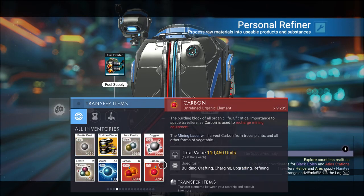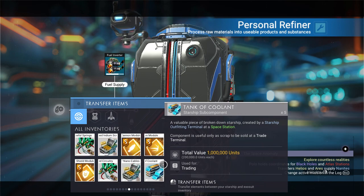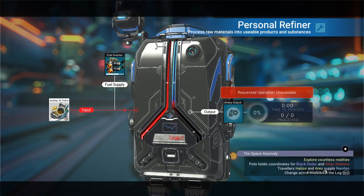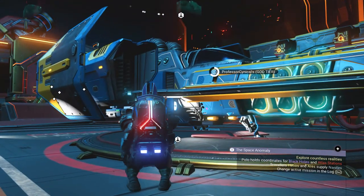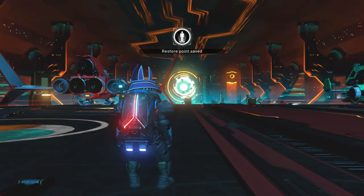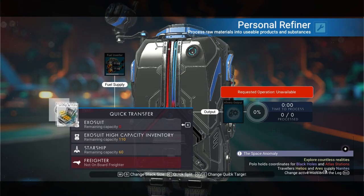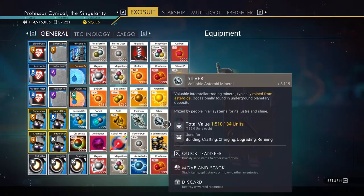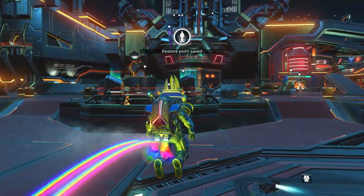Go to your personal refiner and select one of those Starship AI Vials. In my case I've got two, but you may only have one — either way it's absolutely fine. Put them in the refiner slot. Once you've done that, jump in and out of your ship to create another save point, then take those Starship AI Vials back out into your storage.